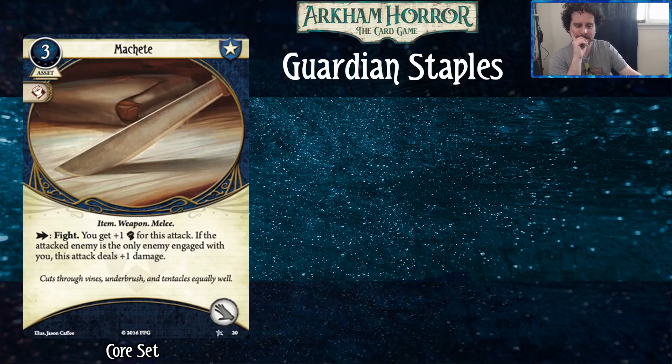There are some things that compete with it at level zero — mostly Enchanted Blade — but Machete is still the gold standard for level zero Guardian weapons. It doesn't have any uses, so you can use it forever. It only takes up one hand slot, the plus one punch is good, and the plus one damage is what you're looking for in a weapon. It just kicks butt.